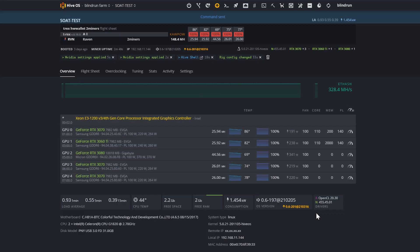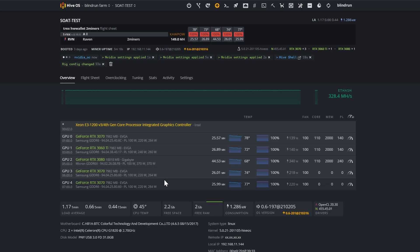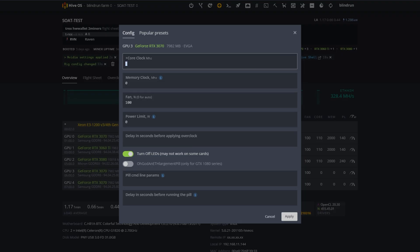After applying overclocks, the 3060 Ti went up about 1 MH/s with +110 core and 2000 memory at 140W. I'd like to do a deeper dive — I prefer to start on a Windows machine first to get a baseline overclock. For the 3080, let's try bumping the memory up to 2100 on all cards to see if we get anything extra. With KawPow, it does appear we get a bit more benefit from the memory overclock.